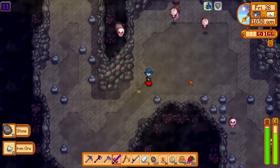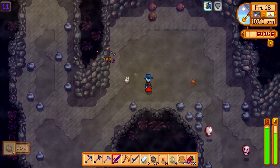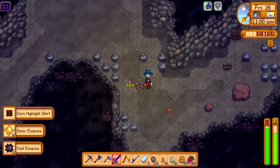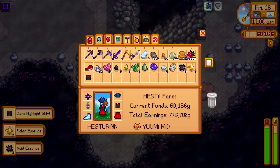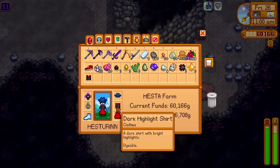As you see in the video, I'm in level 11 of the mines and one of the levels becomes the Scary Spooky Flying Skeleton Cave. And that's how I got my very own Dark Highlight Shirt.